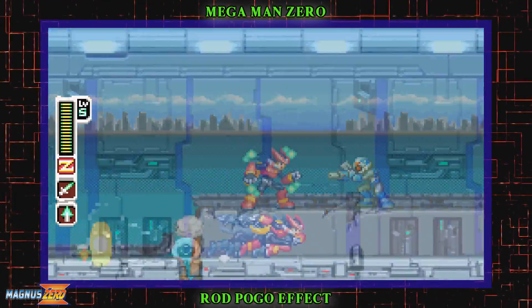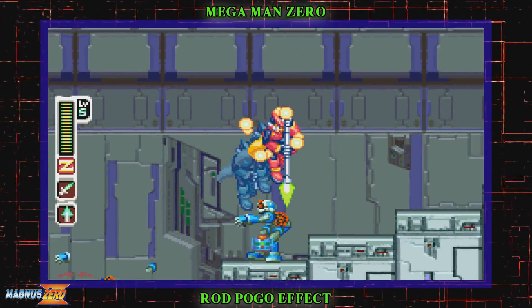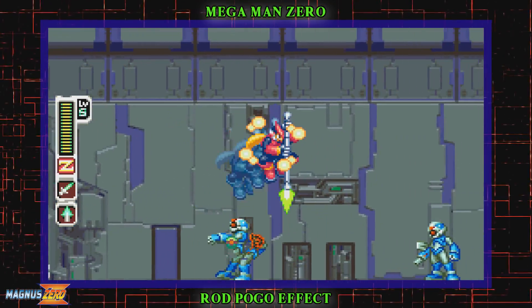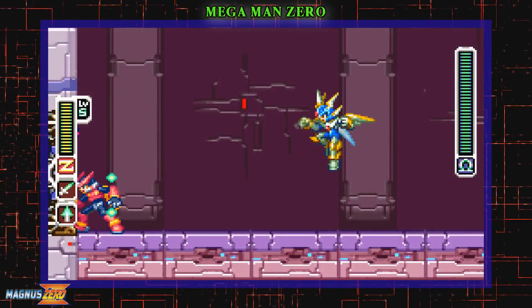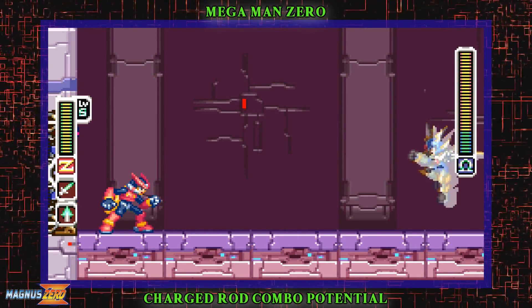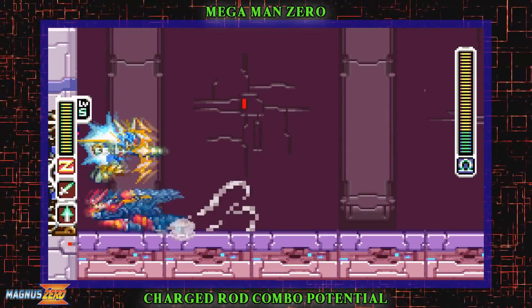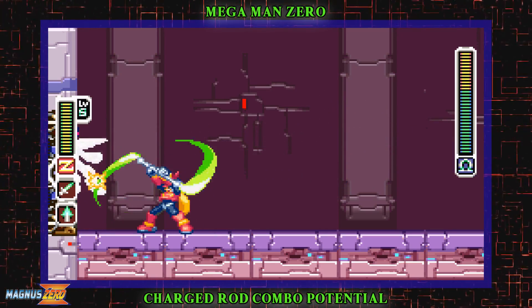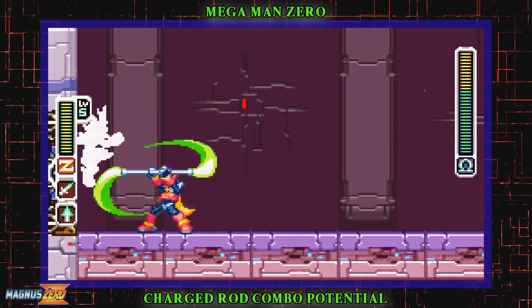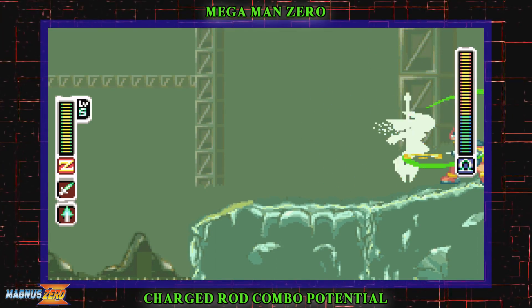Another triple rod tech is the pogo effect, provided from the downward stab. Do this by pressing down and attack with the rod. This gives you a nice little boost for some technical play, and can even speed up your runs a little with some smart pogoing. The charge attack of the triple rod is interesting — it has very short iframes, so you can place it anywhere in a combo: beginning, middle, or end, then do whatever you want after. Don't expect this to be as effective on most bosses though — only a handful give you that kind of opening, like Copy X or Harpooya.